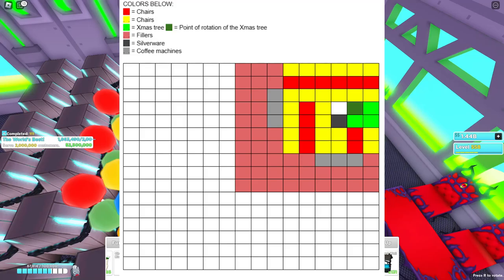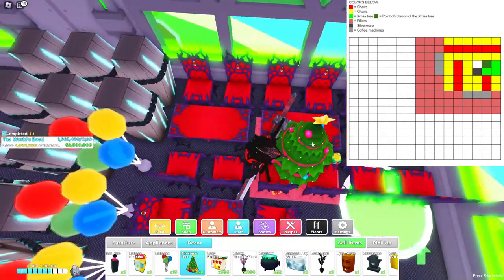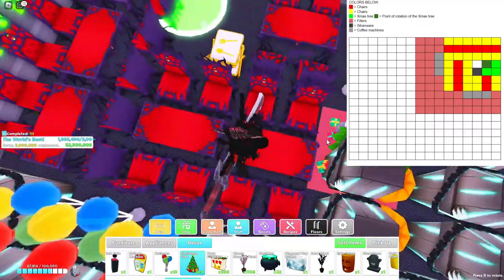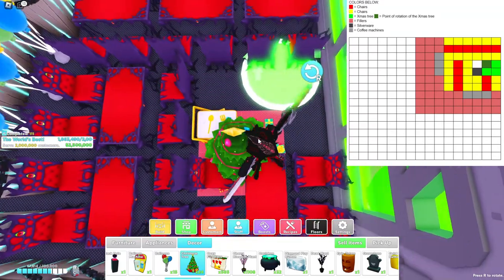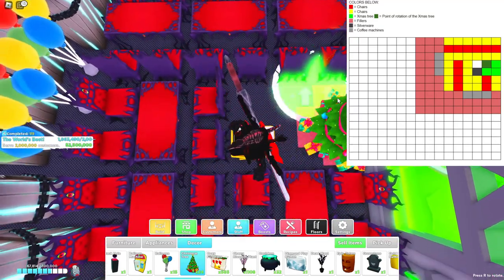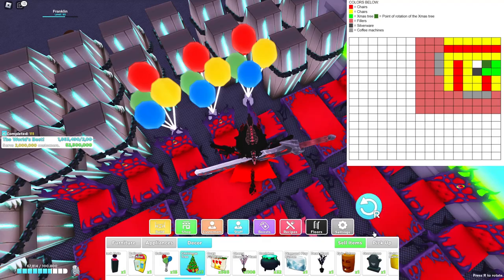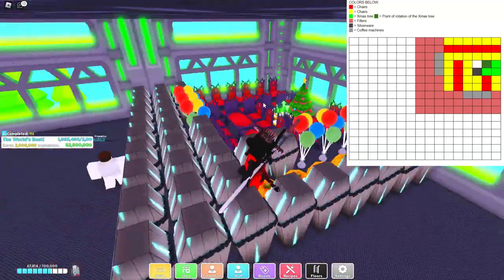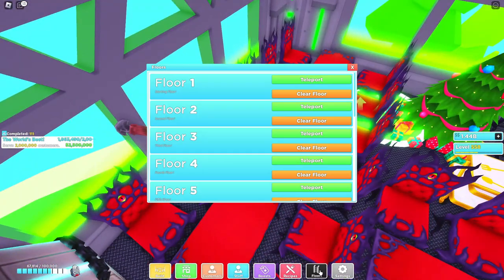For the next floor: put three tables one away from the wall with chairs, then from the second chair closest to the teleporter place two more tables with chairs, then two away from that table place another table with chairs — giving you a two-by-three. Put one luxury item in the corner between chairs, place your tree with the point of rotation in the corner closest to the middle. The empty spot gets balloons or coffee machines, and fill the rest as a three-by-three.